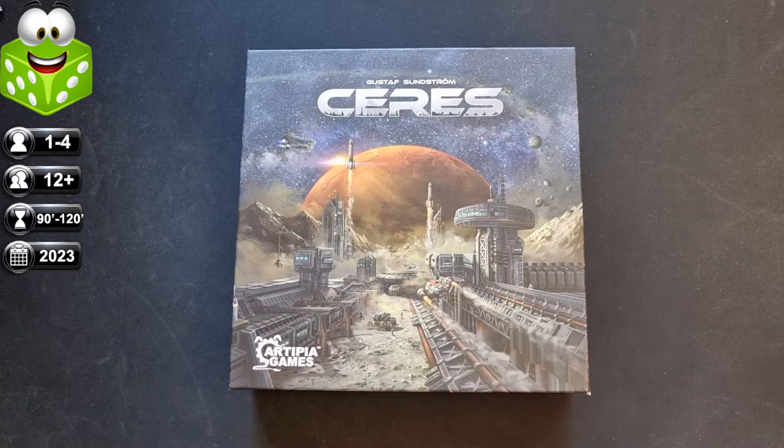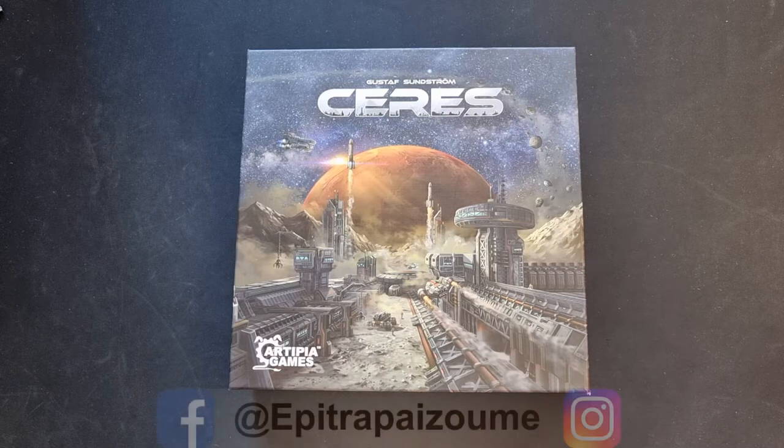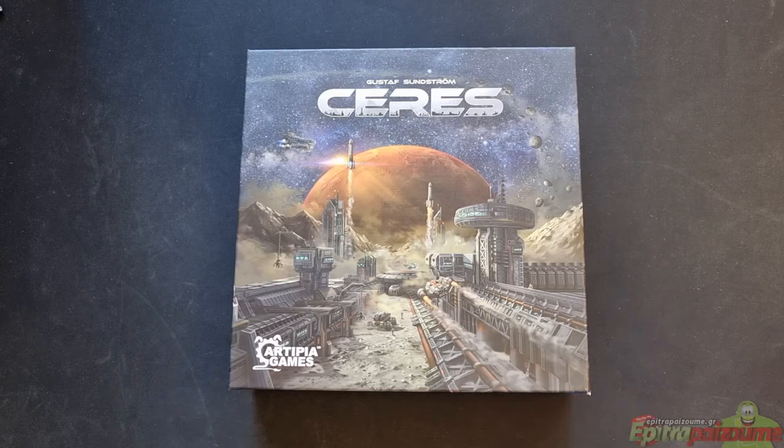The year is 2219. The days of Earth being the center of humankind's attention have ceased, and the time of interplanetary space flights, space exploration, and exploitation is already upon us. Mars, having been terraformed and colonized for more than 50 years, facilitates the headquarters of the Asteroid Mining Assembly of Corporations — the AMAC, the regulatory and cooperative instrument of authority overseeing all asteroid mining corporations. Ceres, the largest object in the asteroid belt, stands as the last resort before the outer planets, a trading port and the home of the asteroid mining complex.